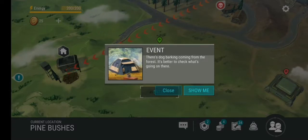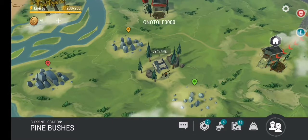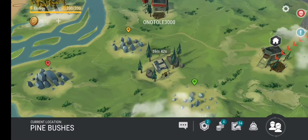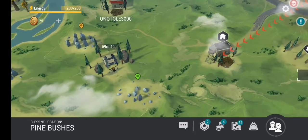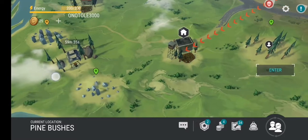Sometimes there are events that show up and you can click Show Me. It says 59 minutes and 43 seconds — that's how long they will stay there. After that it just disappears; usually they give items and fun stuff, so we'll go take a look in a bit.